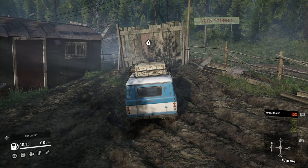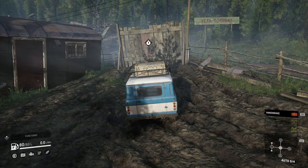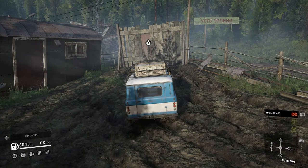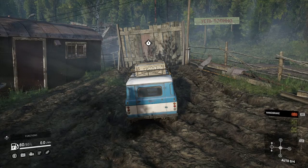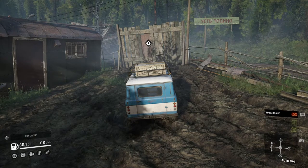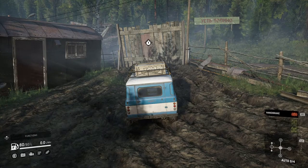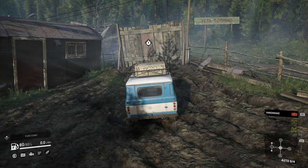So here we are in In the Valley. We start out in a콘Loaf, and it's pretty well equipped — it's got a whole lot of stuff on the roof and mud tires on it. But I'm not sure it's really up to the task of getting us to the garage. That's our main task here: we're at the staging point and the first thing we need to do is get to the garage, with no indication of where it is.